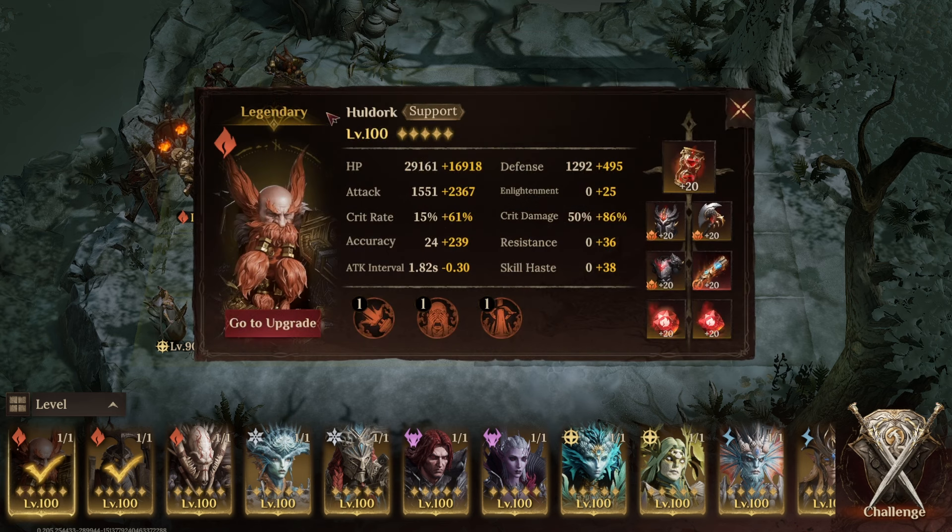Next up I've got Holdork. Holdork is in this team as a buff stripper. The way this boss works, which you would have seen in my previous video, is the boss constantly buffs itself. Whenever it's got a buff it takes 20% less damage, and obviously those buffs do increase its damage as well. So Holdork is in here to remove those buffs as frequently as possible to allow my team to continue to do damage, and obviously while removing those buffs reducing the damage the boss is dealing as well.